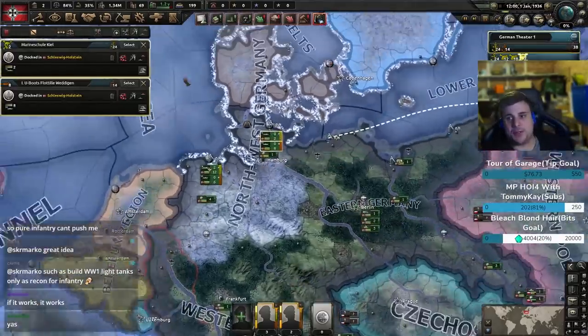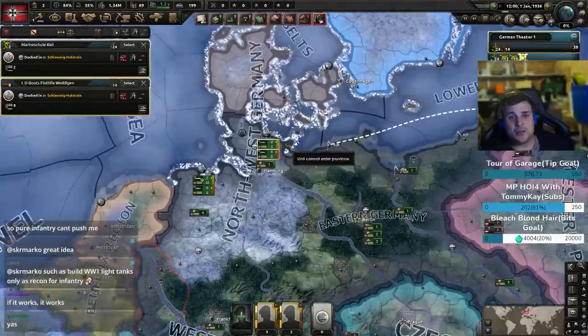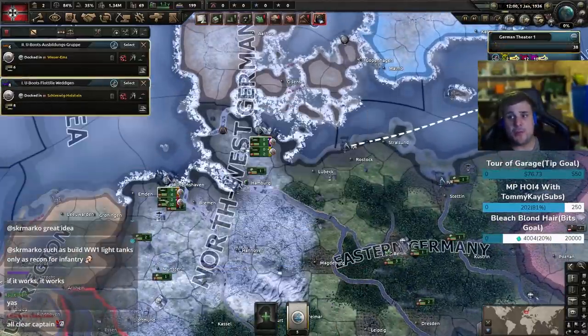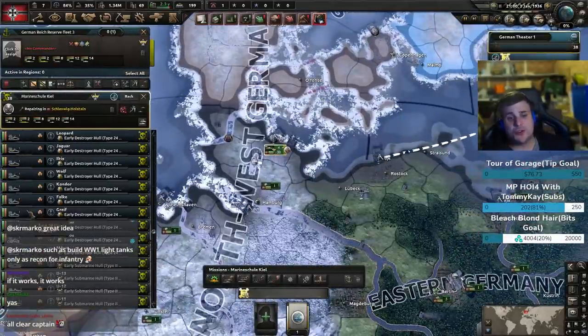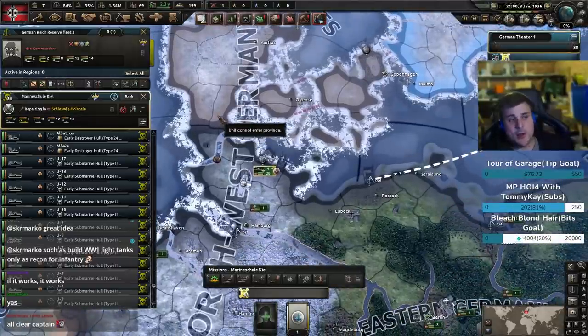One of the big issues is capital ships. You want to make capital ships because they're big ships and they're fun to play with. But one of the reasons why capital ships don't really work in Hearts of Iron 4 is they just take way too long to repair and refit. It's just easier to make lots of screening ships like cruisers, destroyers, or submarines, because you can make them in mass, and if you lose one it doesn't matter.